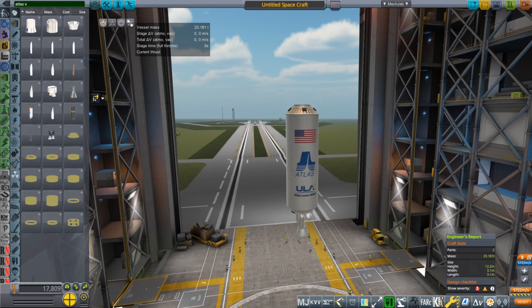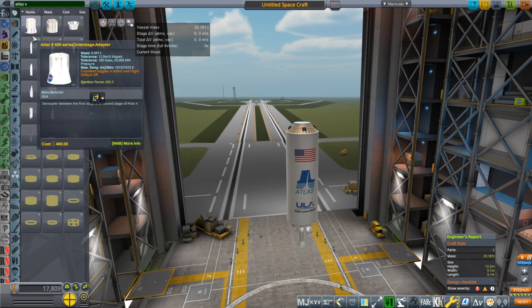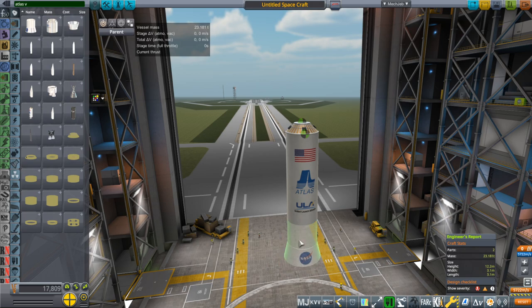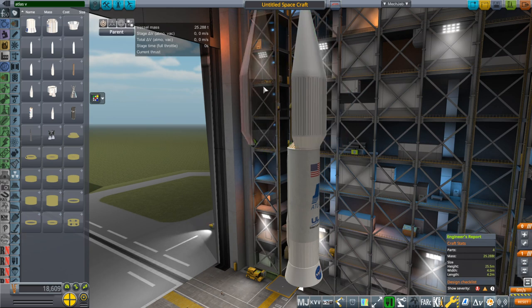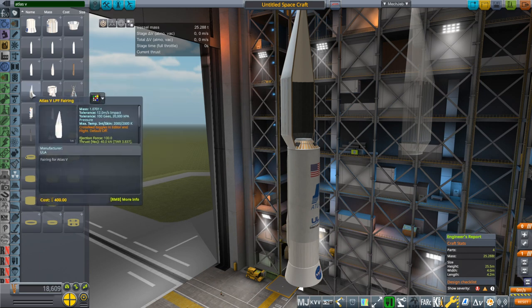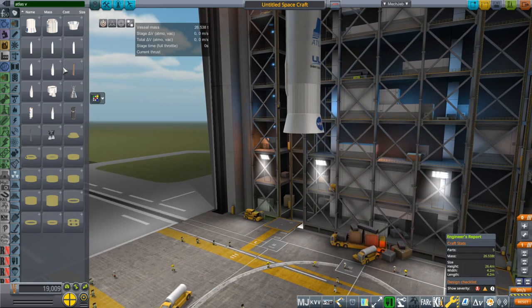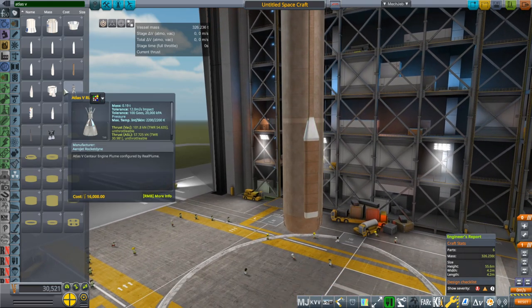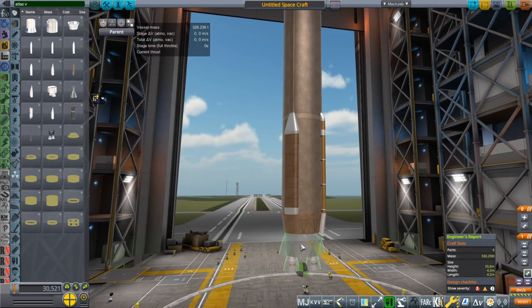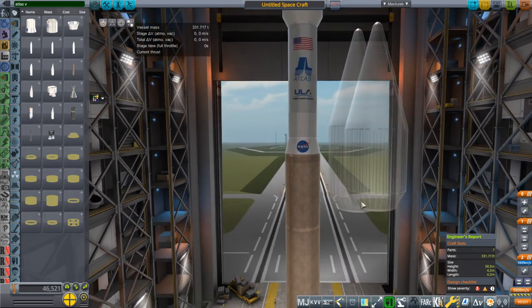I also did not make the boosters. There are multiple mods that include the AJ60 boosters for the Atlas V. There are different sizes of fairings — a smaller fairing and a larger fairing. Then the first stage tank, and then the engine pack. So the engines are just put together like that. So that's the 400 series type.